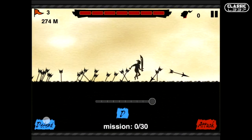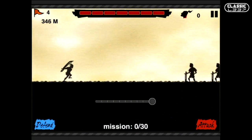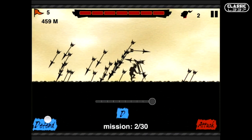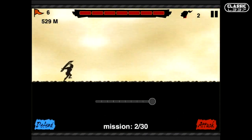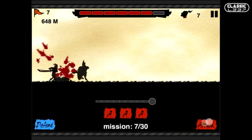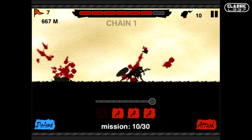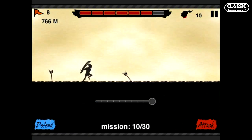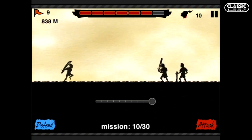In Blood Run you combat 6 different enemies while running on your journey: swordsmen, spearmen, shieldmasters, flying daggers, flying arrows, and giants. To combat them you have a sword, which is used with an attack button on the lower right-hand side of the screen.